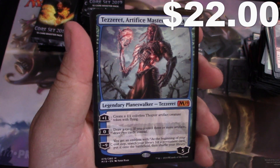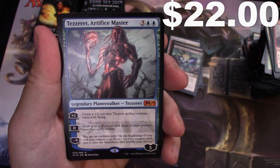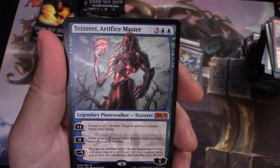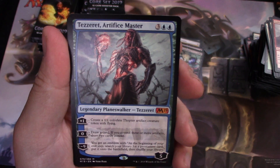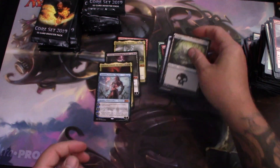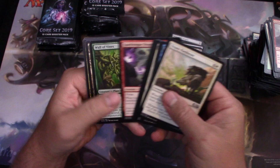Oh, Tezzeret! For five mana — plus one: create a 1/1 colorless Thopter artifact creature token with flying. For zero: draw a card; if you control three or more artifacts, draw two cards instead. And minus nine: you get an emblem — at the beginning of your end step, search your library for a permanent card and put it into the battlefield, then shuffle. That's three mythics and three planeswalkers — jeez Louise!